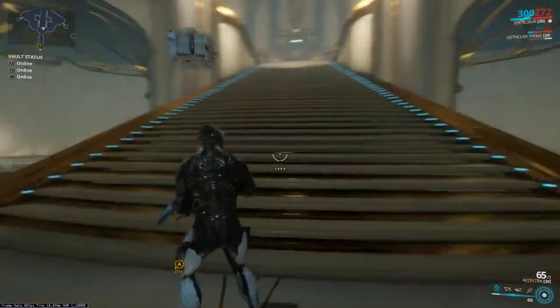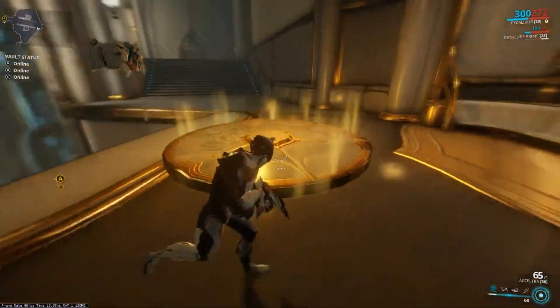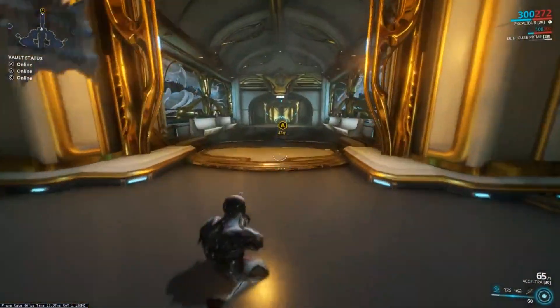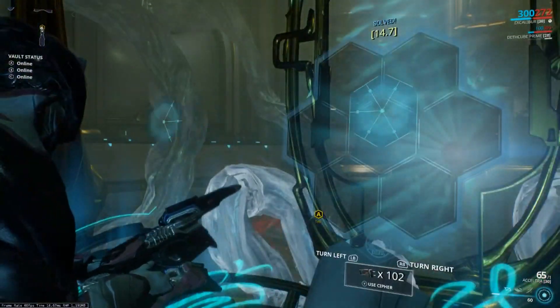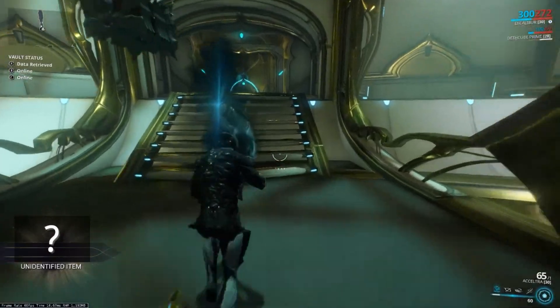Once you get through there, you're going to come to a room with lasers in front of the door and two death orbs beside it. We're going to go to the top of the stairs, step on the disk, go down and through. The death orbs trigger a wall that will come down and try to block your path. Once you get through, hack the console, turn around, and you'll see another anomaly to go through.